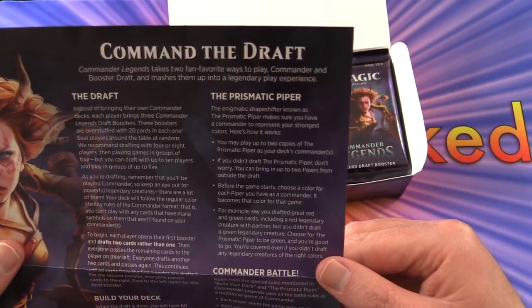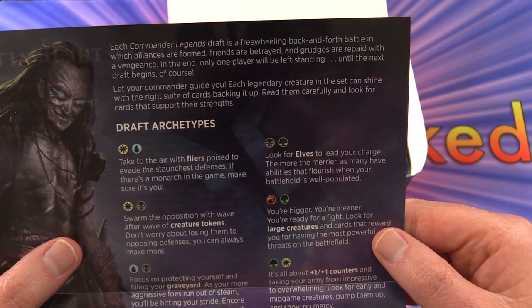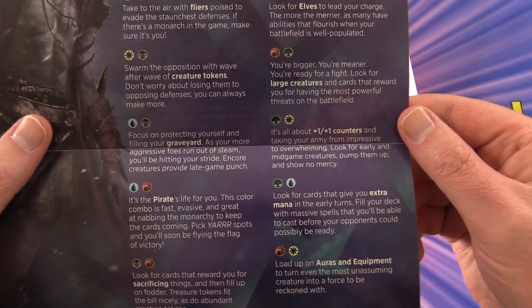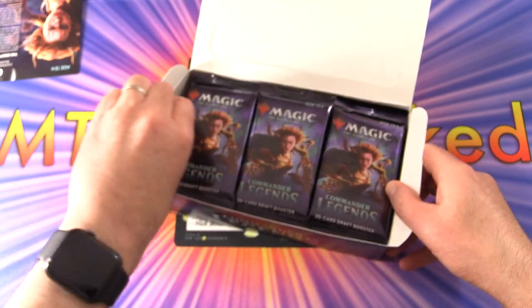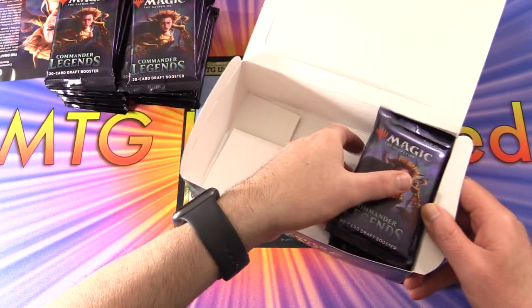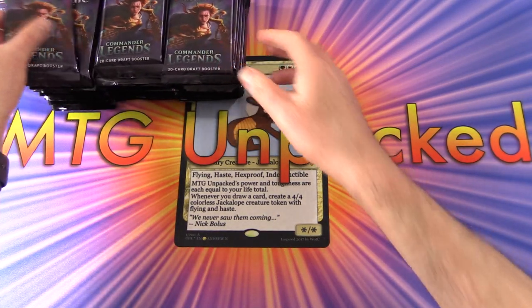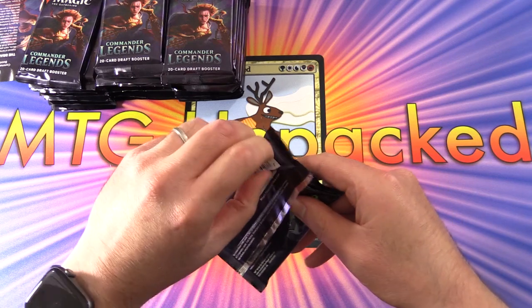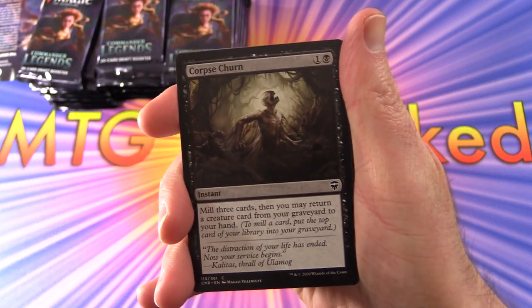This set tells you about the draft, building your deck, and the Prismatic Piper — that's in case you don't get a legendary for your commander. There's good info about draft archetypes and things to be looking for when you are drafting. These packs are stuffed full — they've got 20 cards per pack and 24 packs per box. We're going to go through the commons and uncommons quickly, because there is some value there.